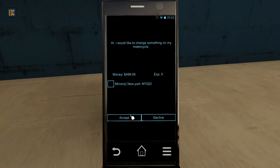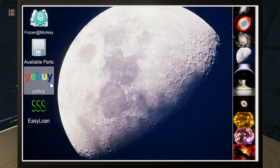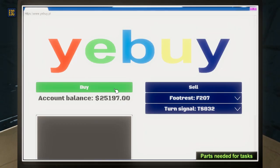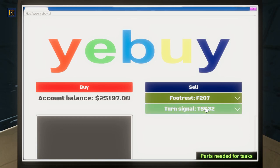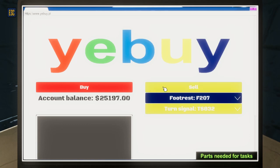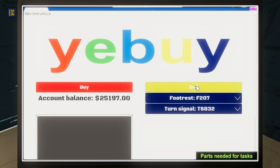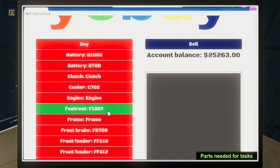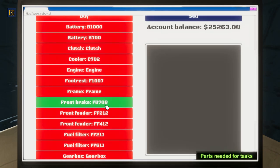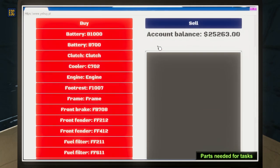This one's worth $498 — let's take that one and see what it does. It needs new mirrors, Mirror 1022. Doesn't seem like a big deal. I'll show you something else too. Over here on the computer, we have Yibay — you can double-click on this and actually sell the old stuff we picked up. We still have those old footrests and the old turn signal we picked up. We can go ahead and sell it — we get 19 bucks. I think you get half the price of the normal item. If you click Buy, every once in a while there's all kinds of random items over here. They're random, so you're not always going to find what you want, but sometimes you can save some cash.